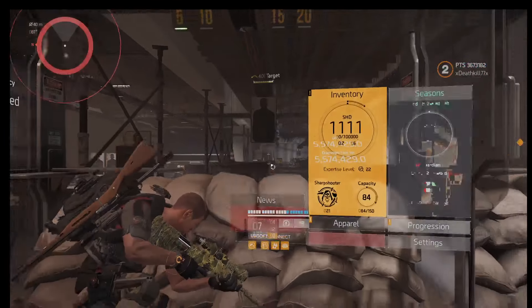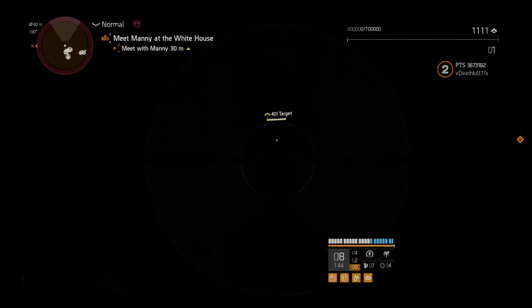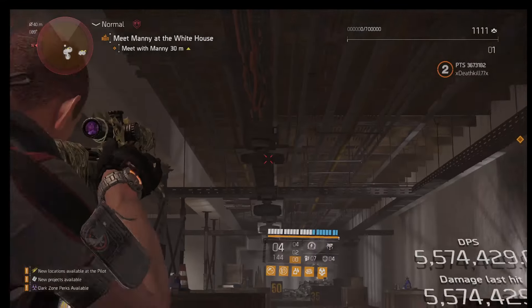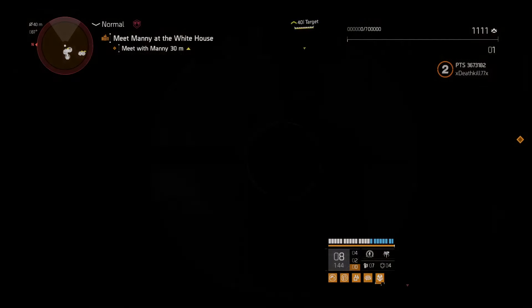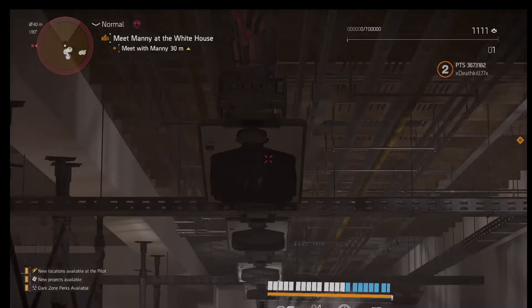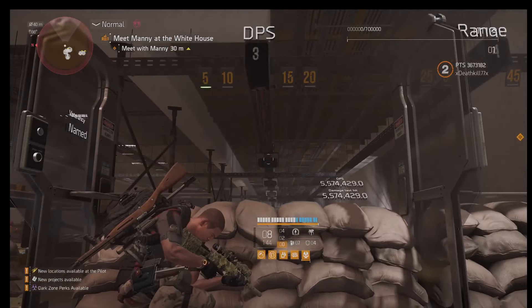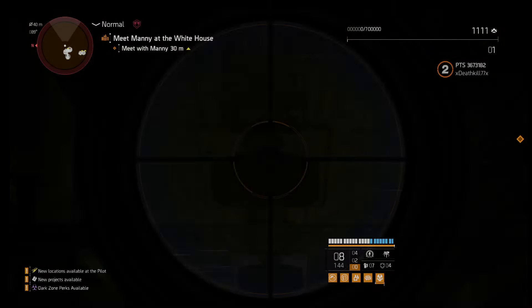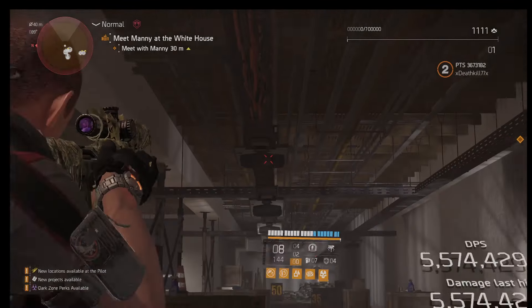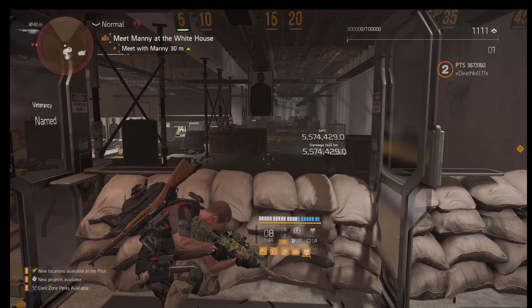Remember that I am not playing with any teammates, so I do not get any buffs from the Firewall, Demolitionist, or Survivalist — I'm just getting basic solo player buffs, which is just my own gear set. As you can see at one shot it keeps resetting my ammo. After that many shots it reset my ammo capacity — you can see I am not reloading. And this is just how you'll play it: toss a decoy, get a couple kills, continue on like this, never reload.